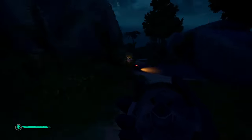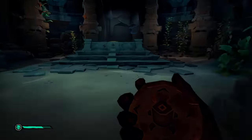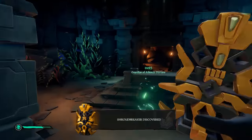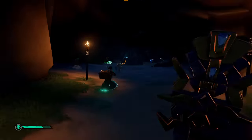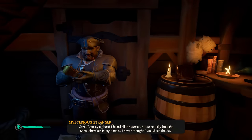Once you have brought the Shroud Breaker back onto your ship, you will be on to the 8th and final step. To complete this quest, bring the Shroud Breaker back to any mysterious stranger. If you want to push straight on to the next chapter of this story, take it specifically to Plunder Outpost, then give it to the mysterious stranger there. Once you have handed the Shroud Breaker over to the mysterious stranger, you will have officially completed the Shroud Breaker quest.